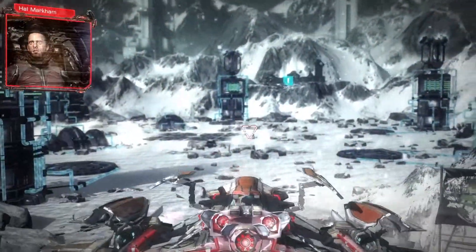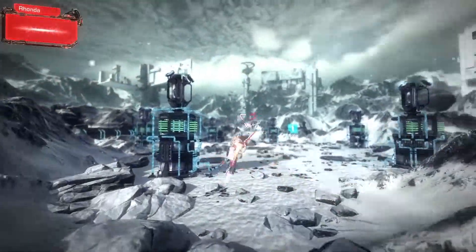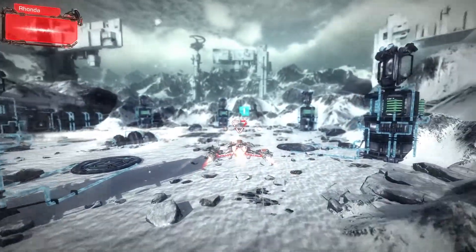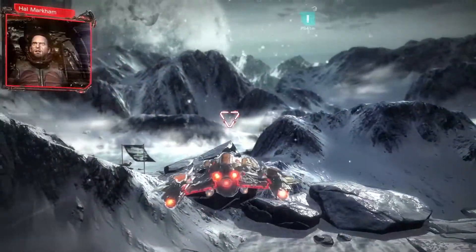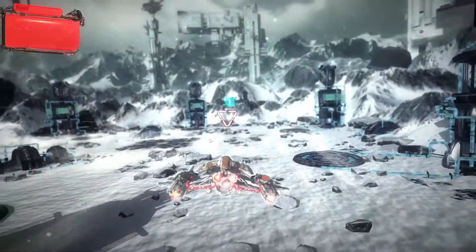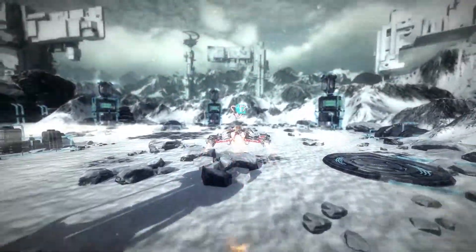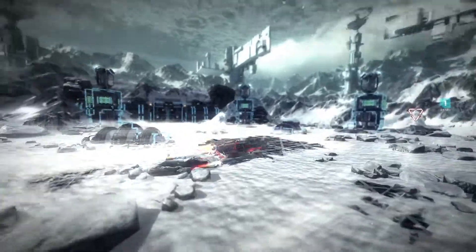If you look in the top left corner, you can see our comm link for the game. Our comm link is where we display information such as different characters, different story objectives, or even just pieces of the environment that we want to show the player. Where we are right now is on the surface of our Ghana, which is the blizzard-y snow planet of our game. Our game has surface and space missions, so we're going to show you our surface mission today.